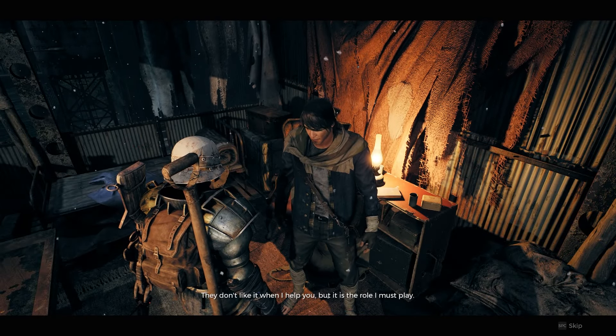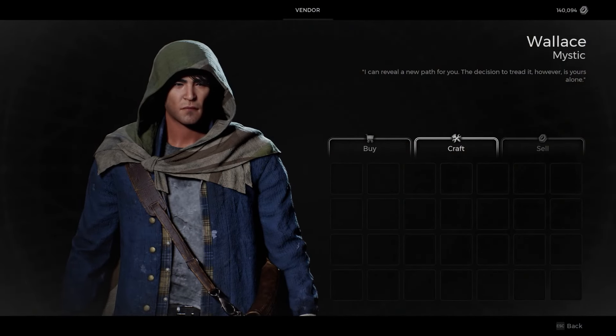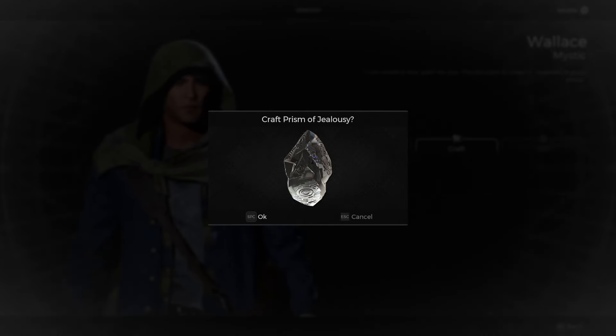Now that we have all three gemstones, we are going to return to Ward 13 and visit Wallace, and he will craft the Prism of Jealousy for us.